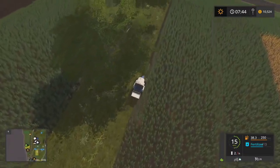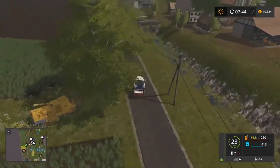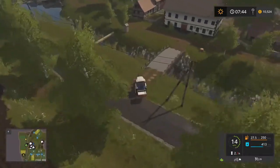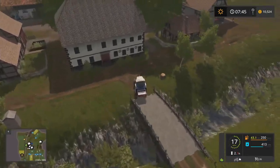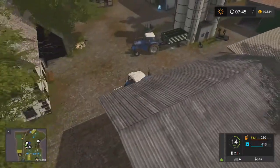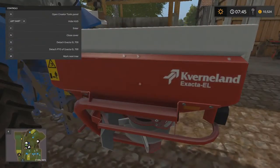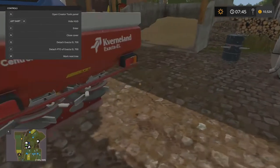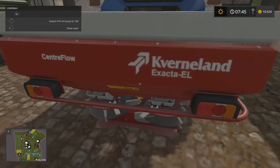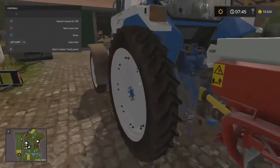Just get that bit there — alright, perfect. That's good for me there. We want to slurry spread. Let's see — we'll take this in. Oh, this needs to have the cover on, actually. N is close cover. Why is it not working? Hmm, interesting.